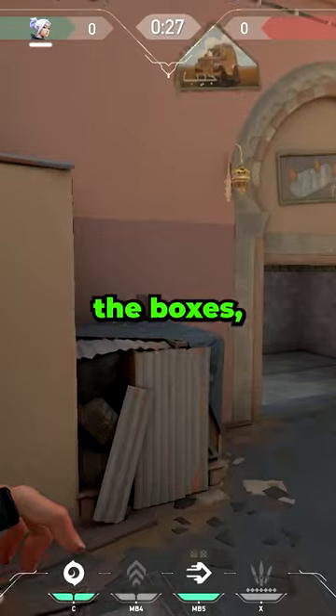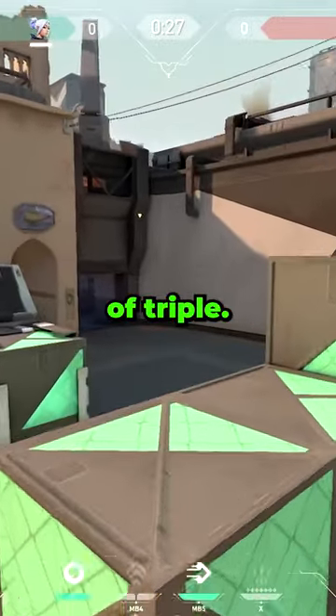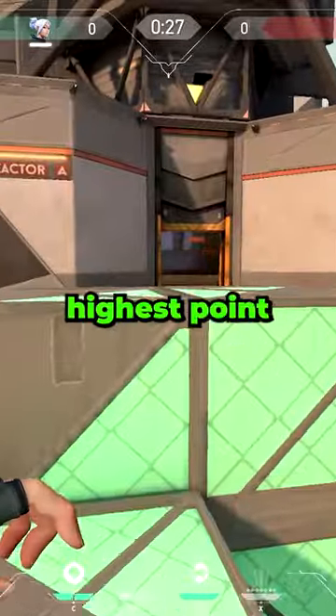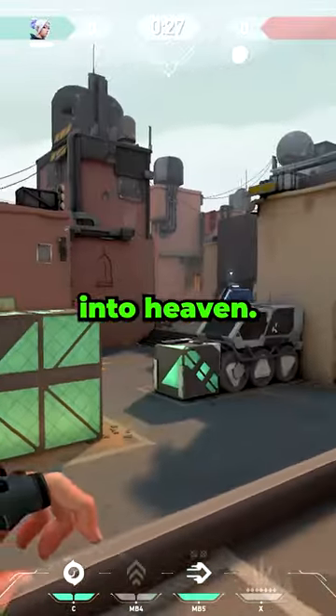Next, from bench you can jump on top of the box's showers and hold space and crouch to get on top of triple. You can then crouch jump to get to the highest point of triple, and finally hold space and crouch again to glide into heaven.